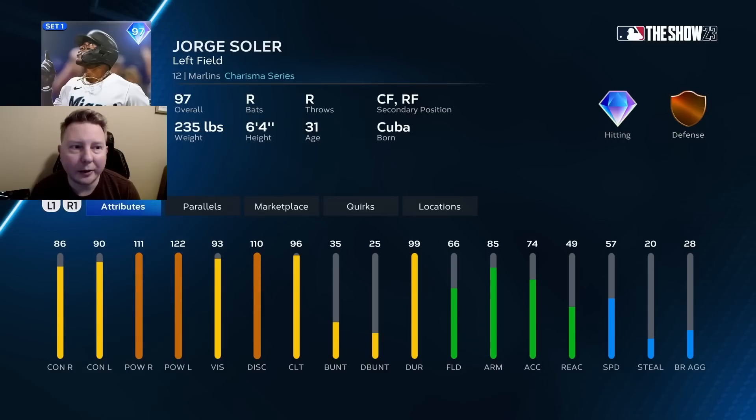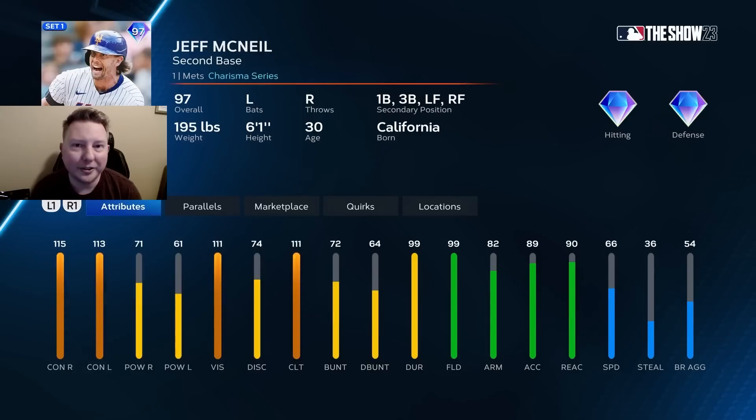Now on to Jorge Soler, another outfielder slash DH. I've talked a lot about this type of card already in this video, so he's just more of the same. If you like Jorge Soler cards, throw them at your DH. This is probably a B or C-tier outfielder and an A-tier DH.